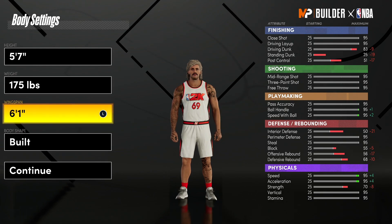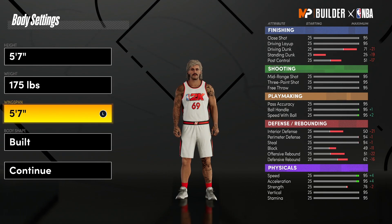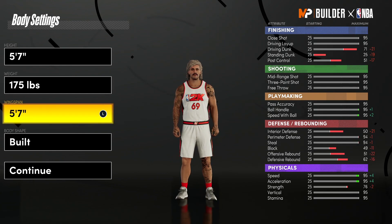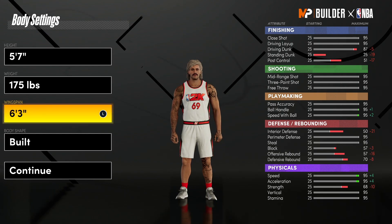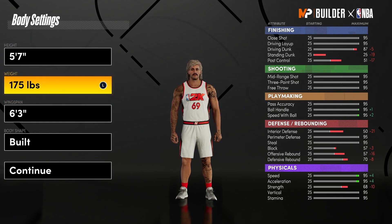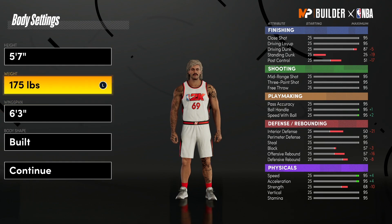You've got to max the wingspan out, because it'd be the dumbest thing possible to go under 6'3". You don't even lose a tick of your three ball or ball handle. You're so short, let's go 6'3" wingspan. Max weight at 5'7" — this dude is jacked. Nobody's 5'7", 180 pounds — that's actually jacked. So we're going to go with a built body type.